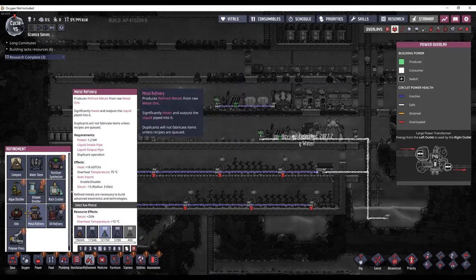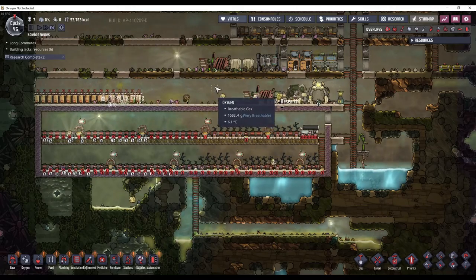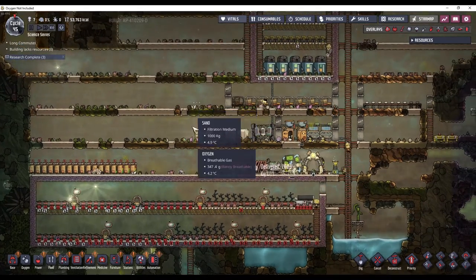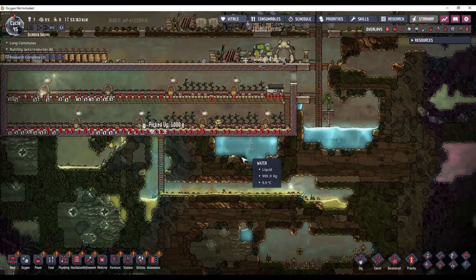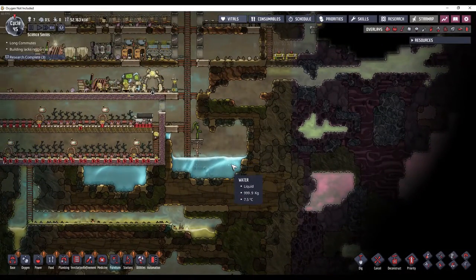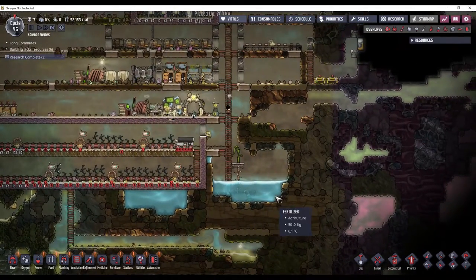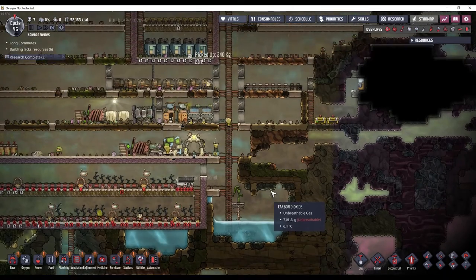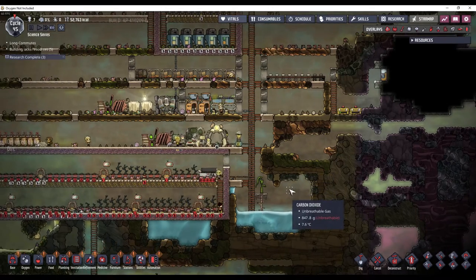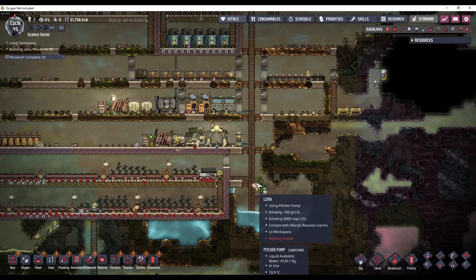The other thing it needs is a coolant. You have to pipe in a liquid coolant, and then it will pipe out that same liquid coolant at a higher temperature, depending on which recipe you are doing. So we need some kind of liquid at a reasonably cold temperature — we could use this water for now just to get our refining going. Later we could make a steam turbine room to turn some of that heat back into power. Depending on which recipe you do, you can actually make enough heat to power the refinery.